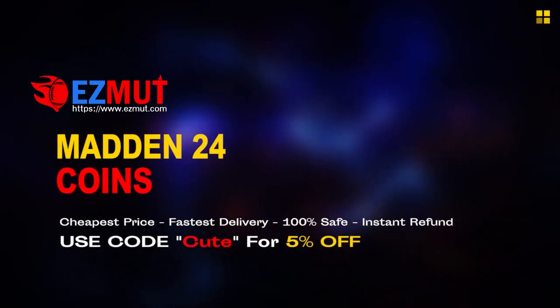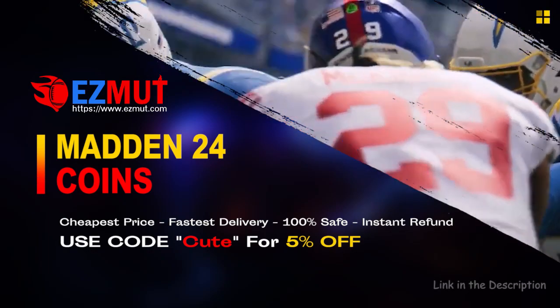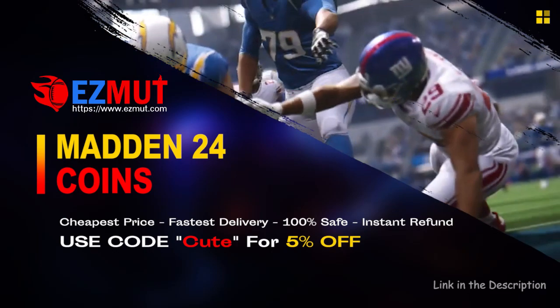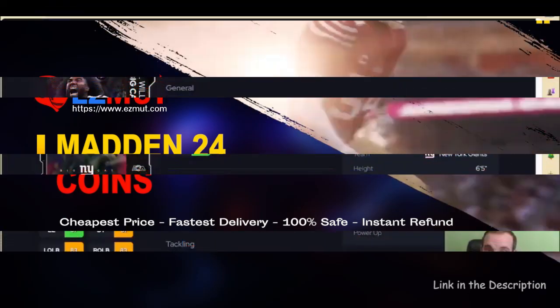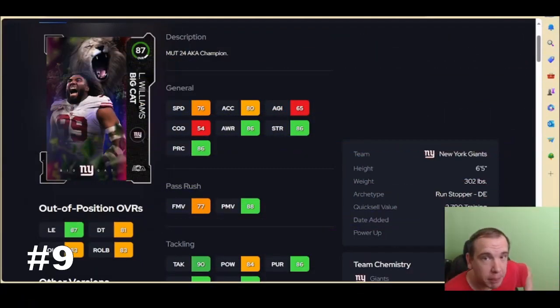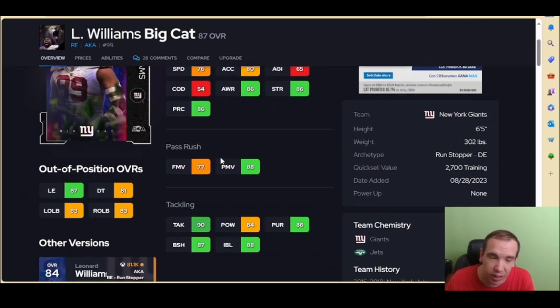Use easymont.com, code 'cute' at checkout — it's easy, fast, legit. Stop gambling your money, go save your money, get the team you want, get the coins you want. We're back with the top 10 passers for edge rushers. Hit the like button, it really supports the channel. Subscribe if you're new — this is the fifth video of the day. I already did running back tier list, cornerback tier list, top 10 corners, and how to buy coins and save your money. Let's get started.